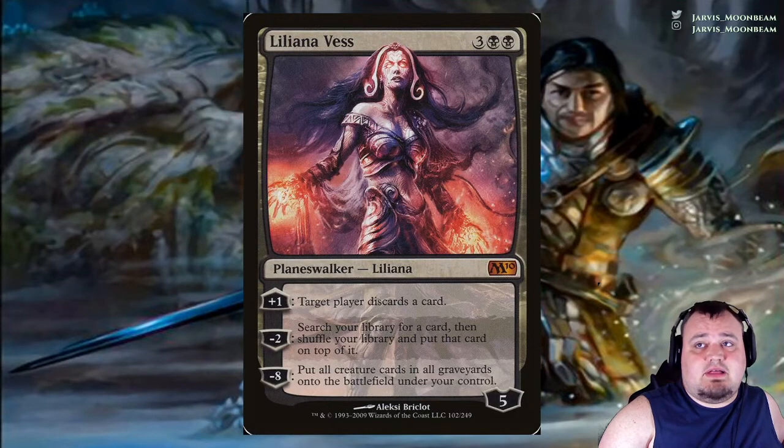Liliana Vess costs 3 black black. Plus 1: target player discards a card. Minus 2: search your library for a card, then shuffle your library and put that card on top. Minus 8: put all creature cards from all graveyards onto the battlefield under your control.